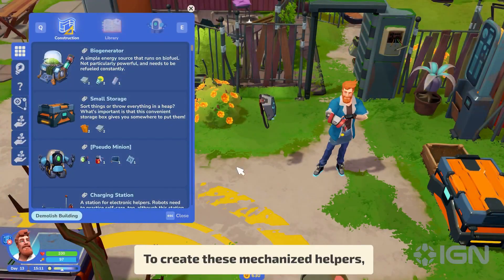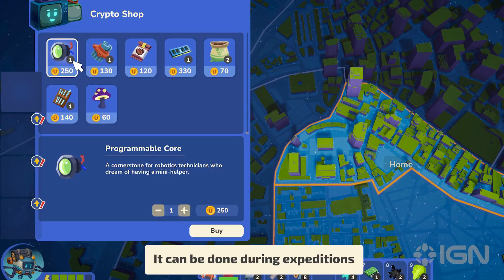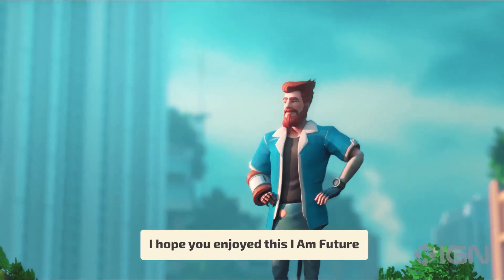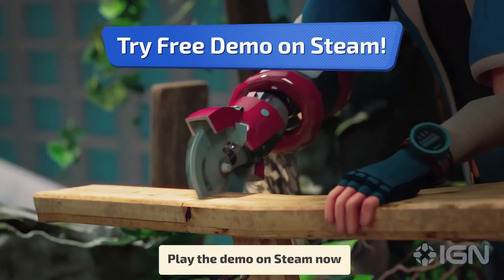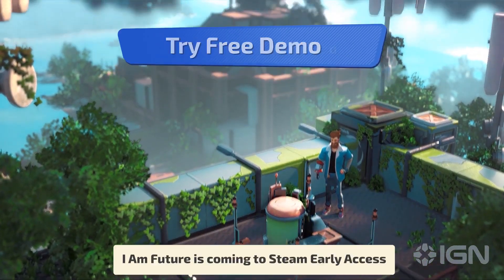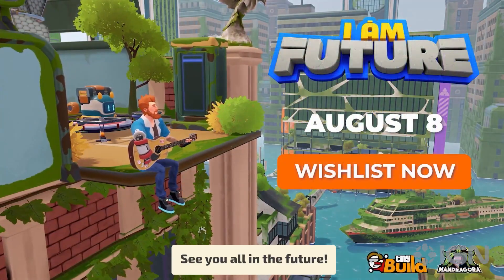To create these mechanized helpers, you need to find programmable cores. It can be done during expeditions or through side quests. I hope you enjoyed this I Am Future gameplay overview video. Play the demo on Steam now and add the game to your wish list. I Am Future is coming to Steam Early Access on August 8th. See you all in the future!